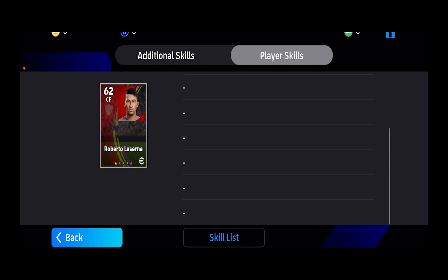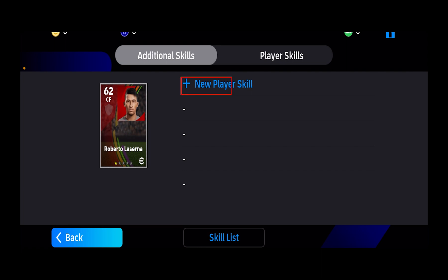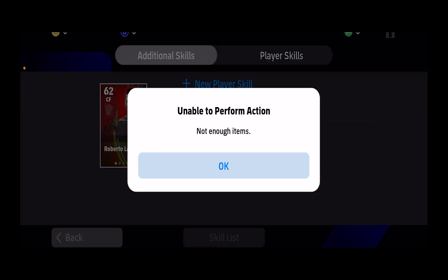As you can see, since I have not yet bought any Player Skill — remember you need to buy Player Skills. Once you buy them, the Player Skill is going to be displayed over here. Once it's displayed you can click on Additional Skills, click on New Player Skill, and add the skill from the list.